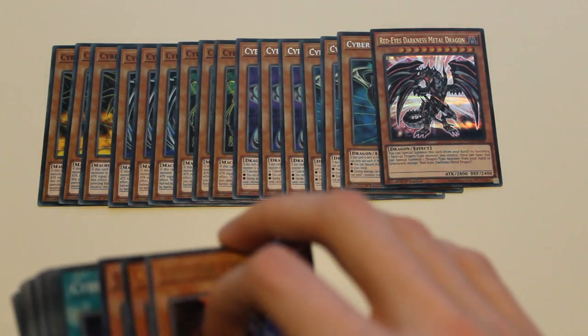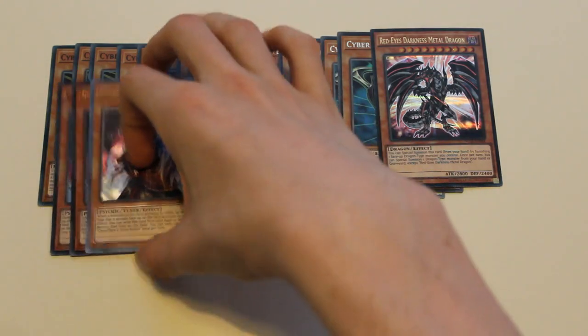For hand traps, I play three Ghost Ogre and Snow Rabbit. So that's it for monsters.